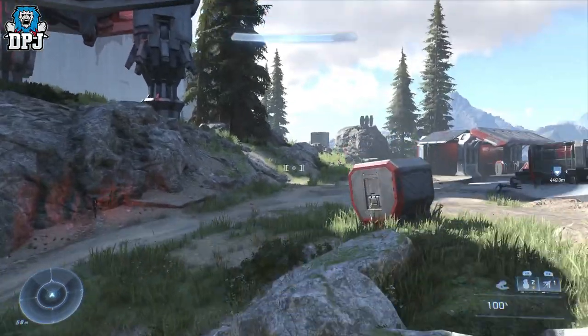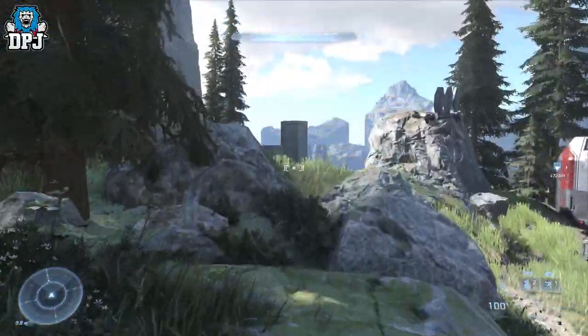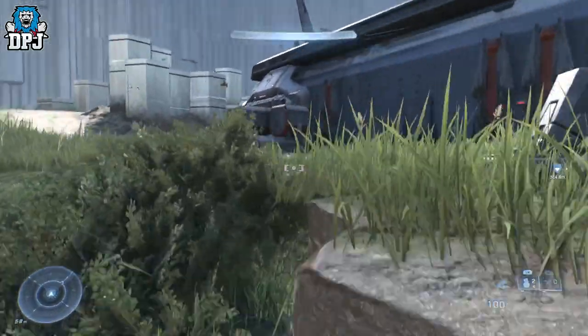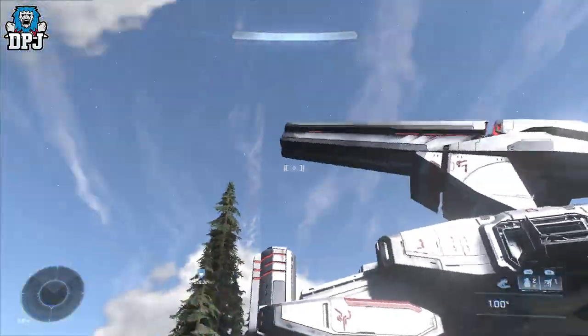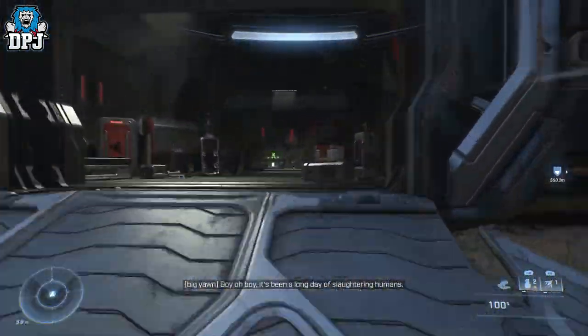Once you get up here you can see the giant gun and the direction it's facing. Jump over these rocks — there will be enemies here so take them out. Then jump across and it's in this building right ahead, in the direction the gun is facing.